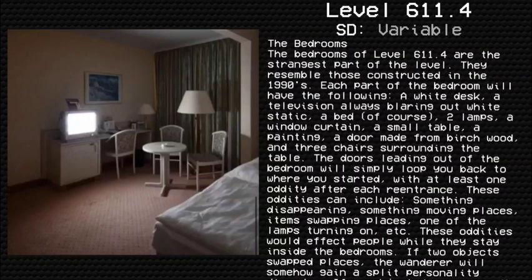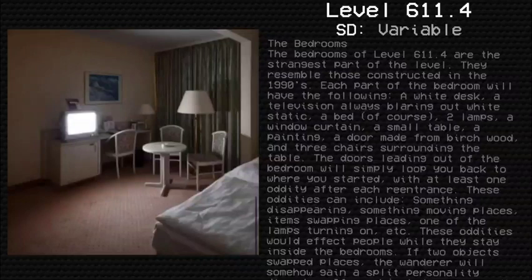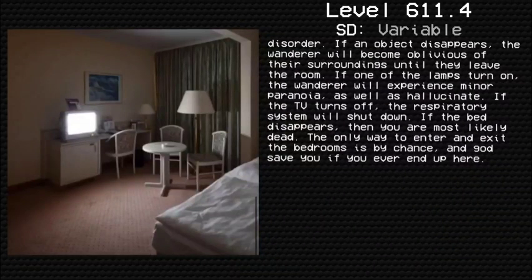These oddities can include something disappearing, something moving places, items swapping places, or one lamp turning on. If two objects swap places, the wanderer will somehow gain a split personality disorder. If an object disappears, the wanderer will become oblivious of their surroundings until they leave the room. If one of the lamps turns on, the wanderer will experience minor paranoia and hallucinate. If the TV turns off, the respiratory system will shut down. If the bed disappears, then you are most likely dead. The only way to enter and exit the bedrooms is by chance — God save you if you end up here.